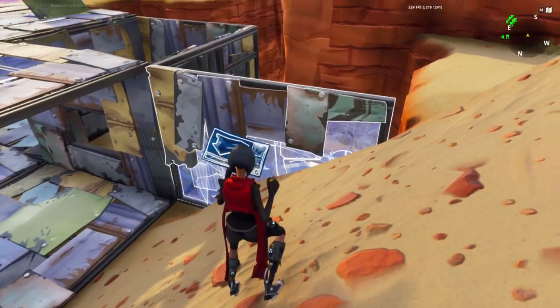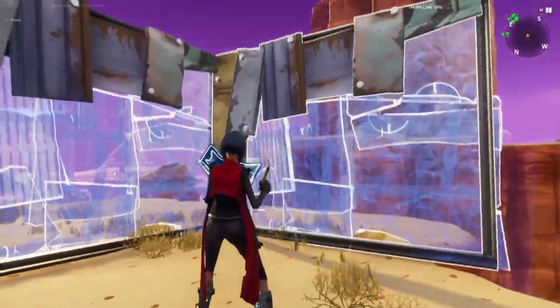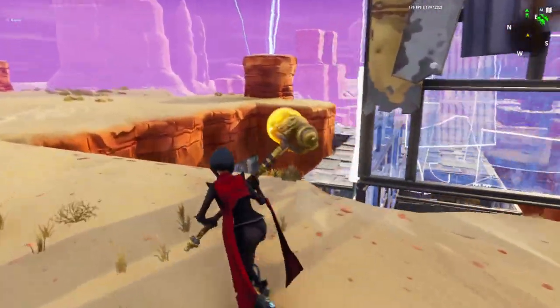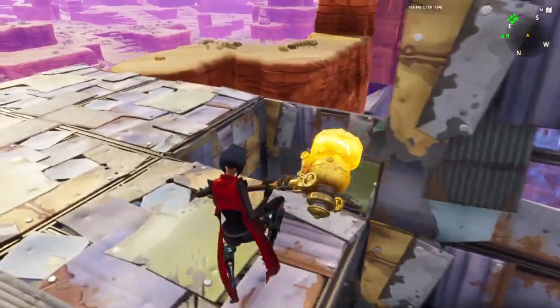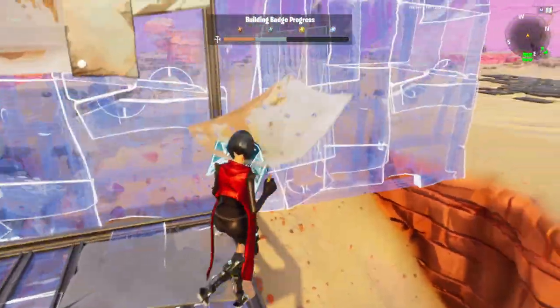We're gonna put a wall here, here, here, and here. Go behind that and put a wall here, here, and one right here. Put two ceilings right here. Come up here, put a wall right here. Floor tile, a wall, a wall, and a floor, two floors up there.